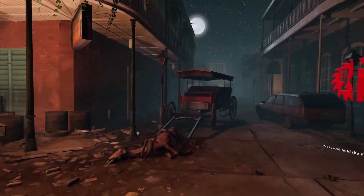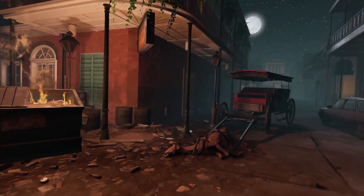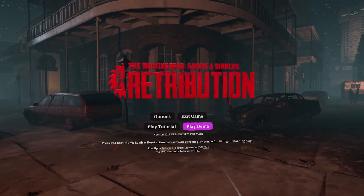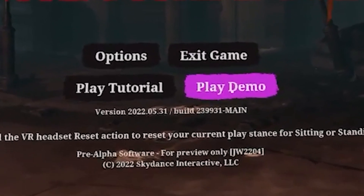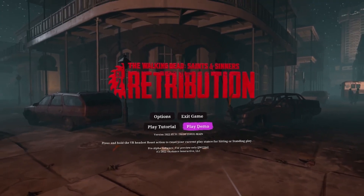Walkers are seen in the title screen, and there's a play demo button, which might indicate that a demo will be shipped out on either Steam or Oculus. There's also a play tutorial button, which is nice considering we won't have to play through the entire tutorial to start a new game. Keep in mind all footage is about three months old, so this is still pre-alpha and a lot of things are subject to change.